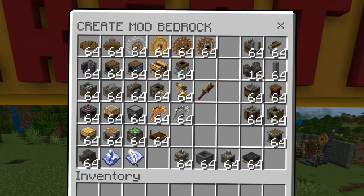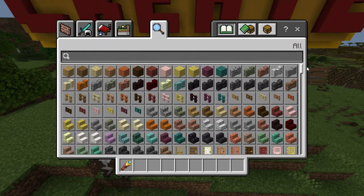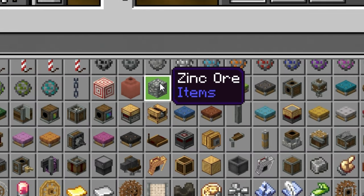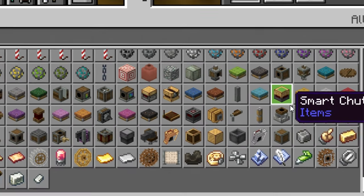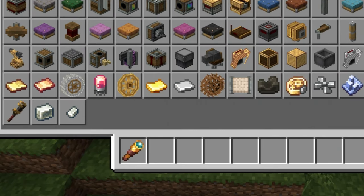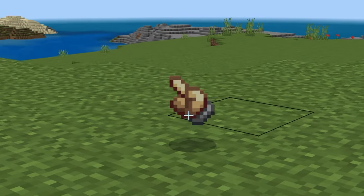Inside of this chest right here, I've laid out a bunch of different mechanical components that I was able to find. However, there's a whole lot more. Inside of the inventory we scroll down, we have things like zinc ore and zinc block. I assume maybe you make some of these components with that. We also have things like gold sheets, things like whisks, things like a beautiful brass hand. Like, what in the world?